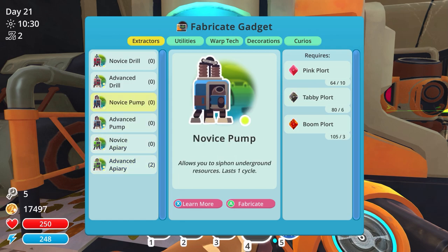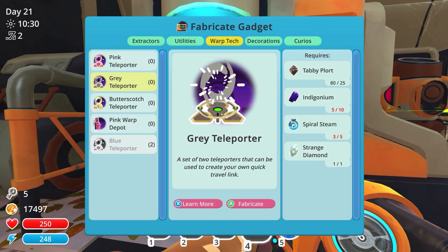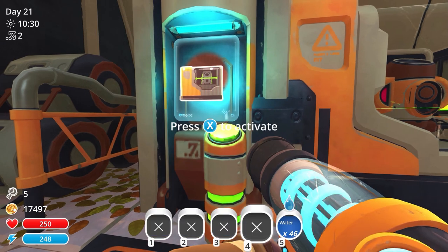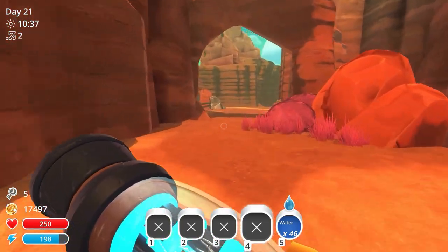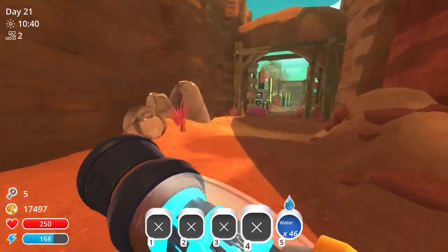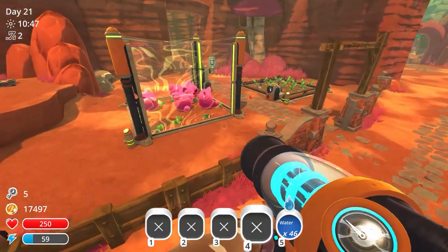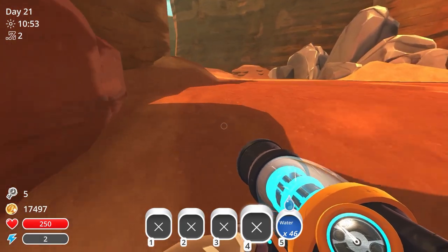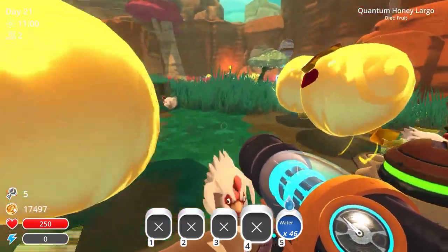So I have two advanced apiaries already made. Which one was I going after? Well, I think that one's probably my best one, so I could go with the advanced pump as well. Now, I used to put these down just by the river, past the moss blanket. They seem to do a reasonable job down there. I'm sure somebody can advise me that I'm doing it all wrong, but I think we can probably put those down there for now. We at least get resources. I'm not going after necessarily tons of rare stuff, although I don't remember how rare the spiral steam is.